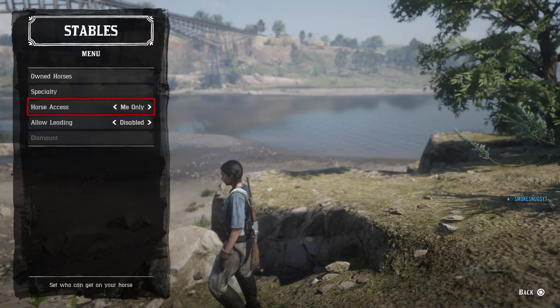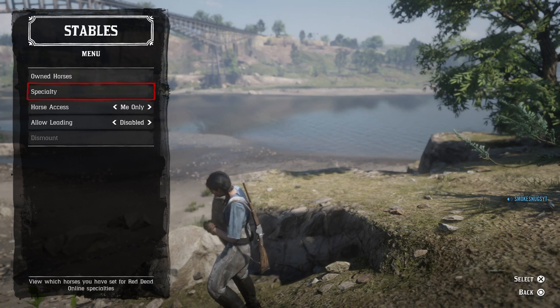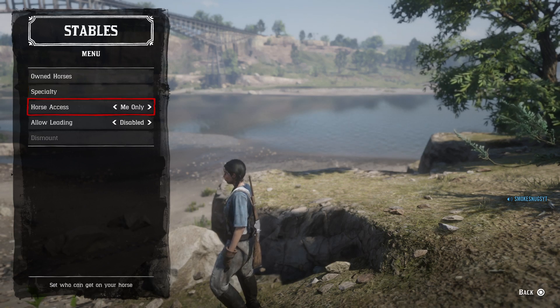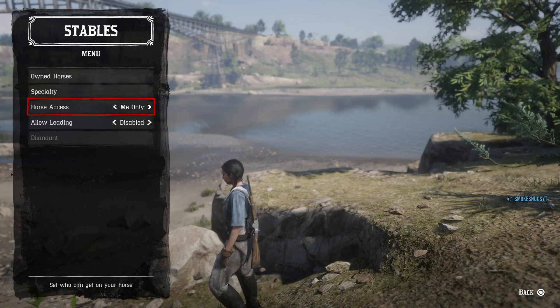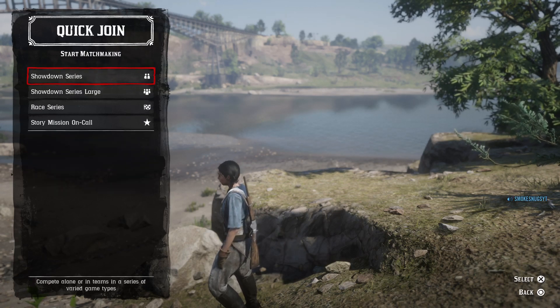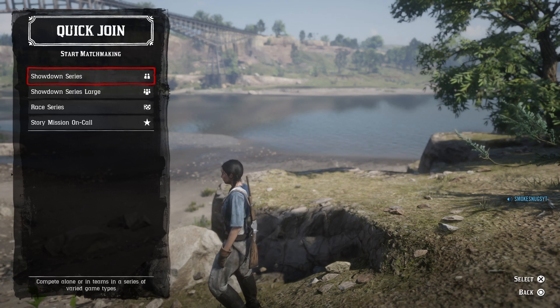You can look at your stables, so you can decide what kind of horses you want to use for missions and whether or not other people can access your horse. I actually set it so that nobody could access my horse because I don't want people messing with my horse.